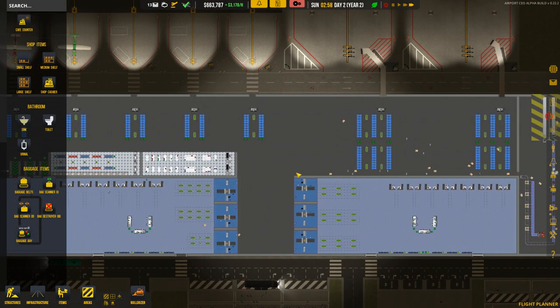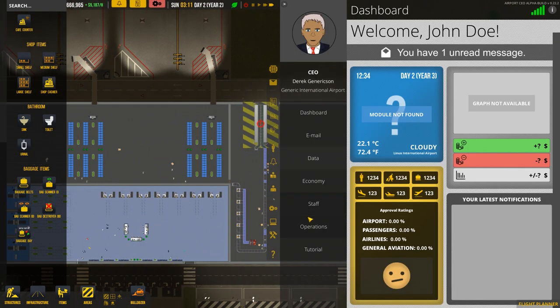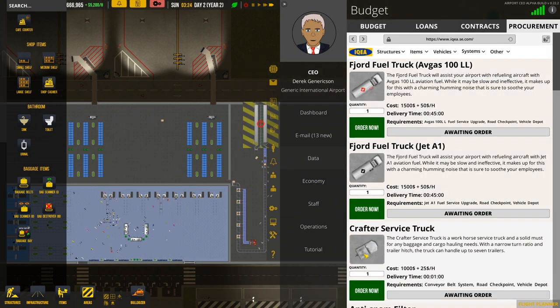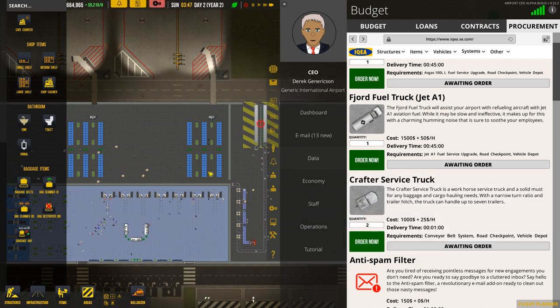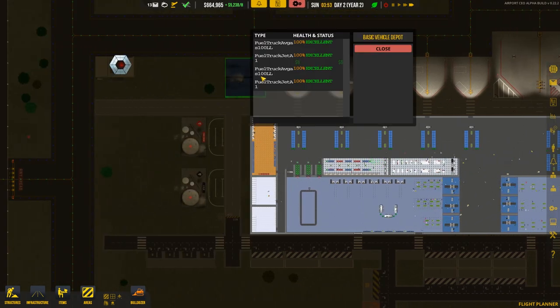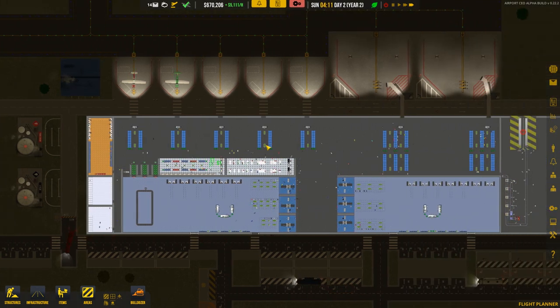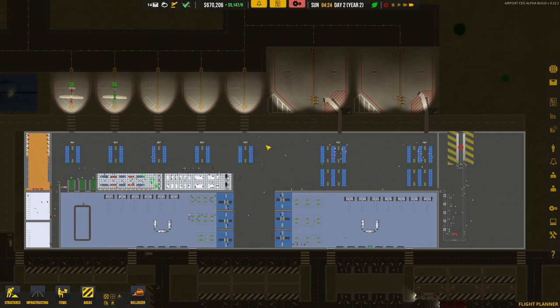I'll get some trucks and hire some people to work on the baggage system. The trucks are in the Economy and Procurement tab — the cargo service truck. I want to get two of them and order those. We should then have them placed here — we've got fuel trucks and now two of these baggage handling trucks as well.